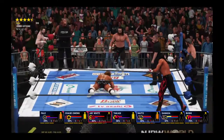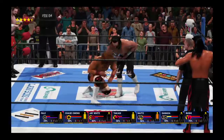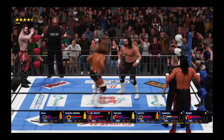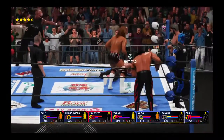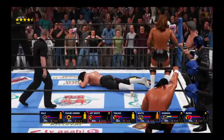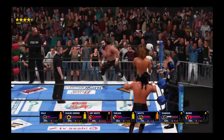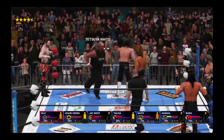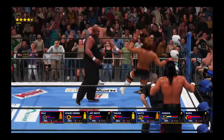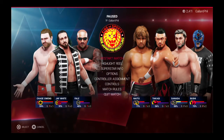Nasty impact. Vertical suplex — nice. He dodges out of the way. Look at that — rocking the jaw. He's too quick for him there.